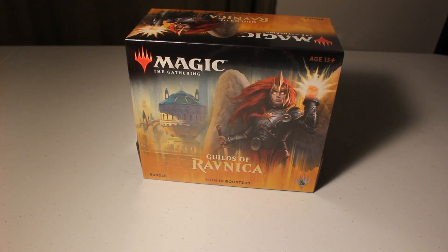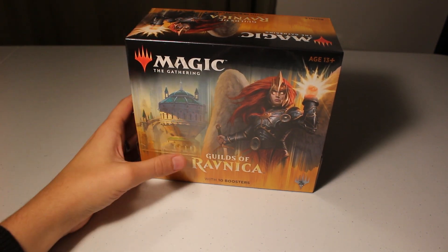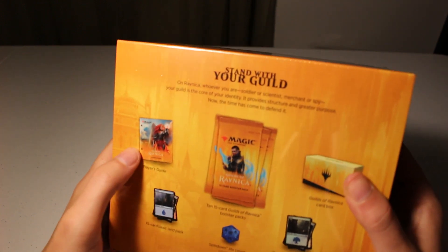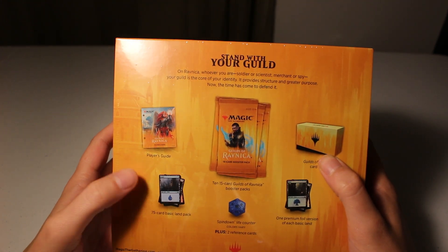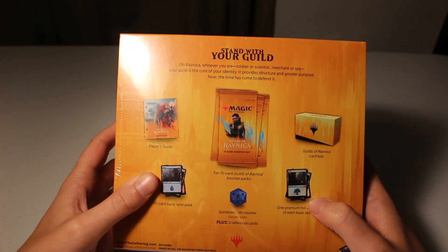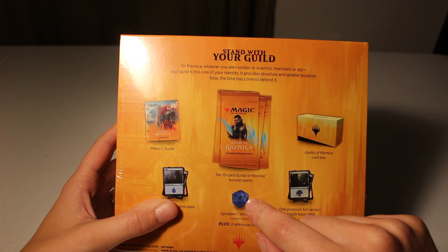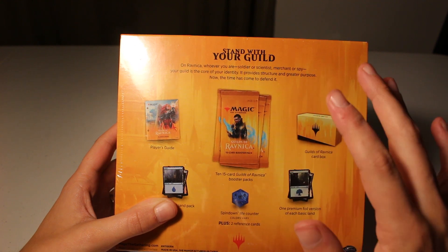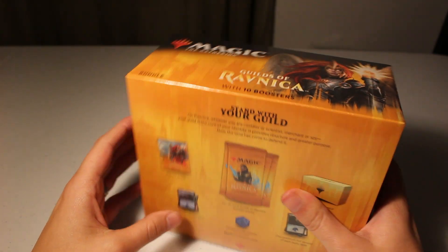Hello everyone and welcome to Weekend Tabletop Warrior. Today we are going to do an unboxing of the Guilds of Ravnica bundle. This has 10 fifteen-card booster packs inside, as well as a player's guide, a card box, 75 basic land cards, a premium foil version of each basic land, and the spin-down life counter die. There are 5 guilds in this set — I'm hoping for Golgari or Izzet myself.